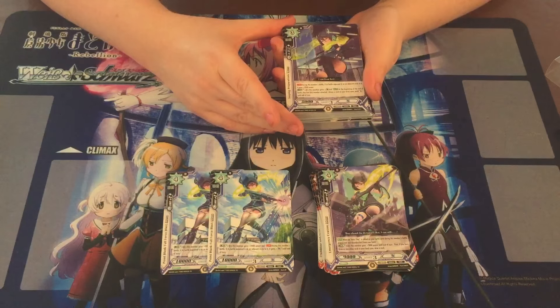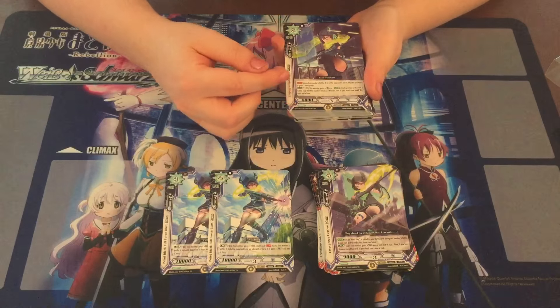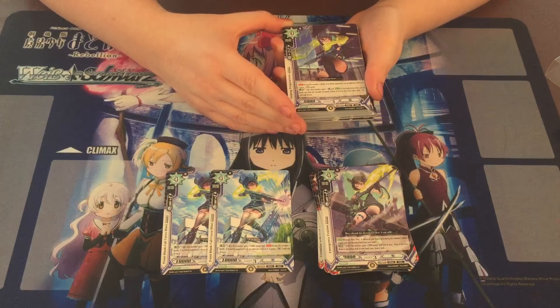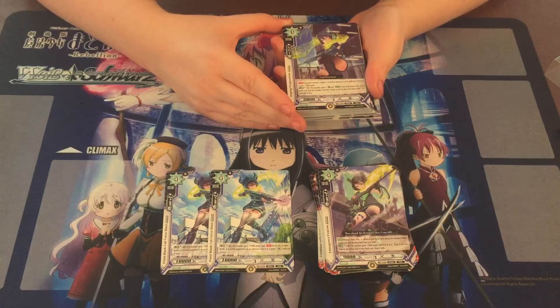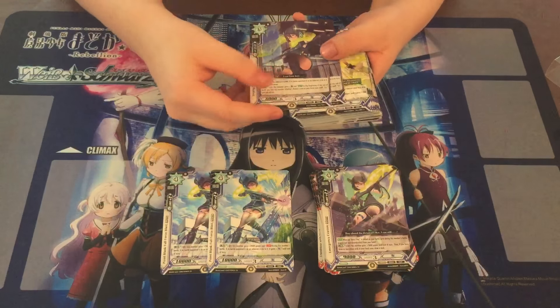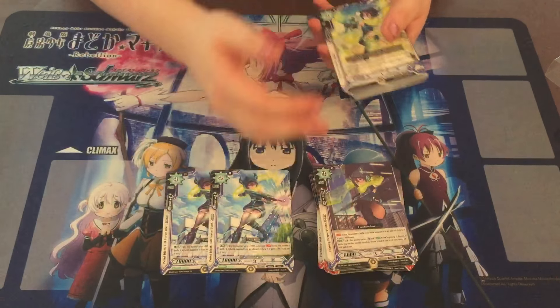Continuous — during this member's battle, if the battle opponent is on an adjacent circle it gains 2,000, so it becomes a 10,000. That's pretty cool. And pay three, this member gets aura, and at the beginning of the end battle step that this member attacked, choose a card in your level zone and stand it. That helps you set up for your next turn, so you can try and out-battle them. There are two of those.